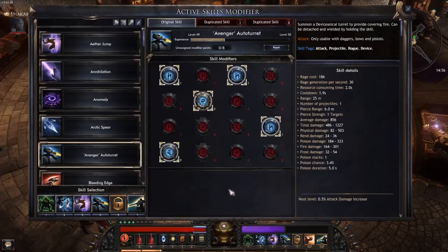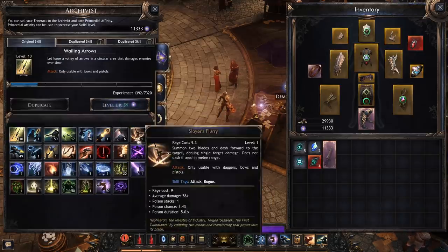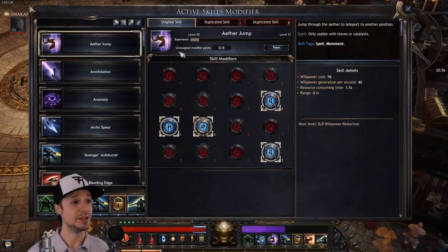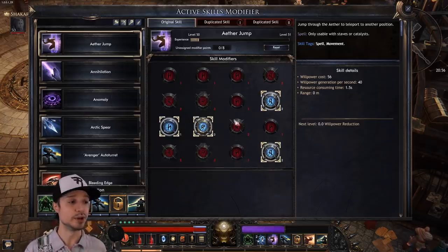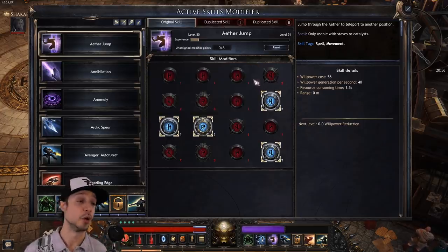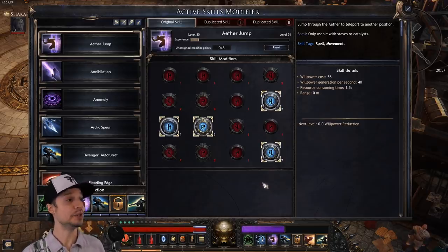Your active skills you'll find as skill tomes in the world, or you can purchase them at Dimitra. She'll sell them on her tab, and you can also level up your skills at Dimitra, or they'll level up naturally as you play with them equipped. As a skill levels up, you gain modifier points to assign to different modifiers. The more you level a skill, the more modifiers become available, but you can never select all of them — you're always limited to picking between the modifiers available. Each modifier costs a certain number of points. These are free to respec at any time. Every skill also has tags.